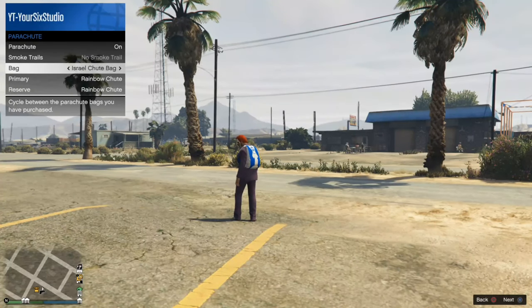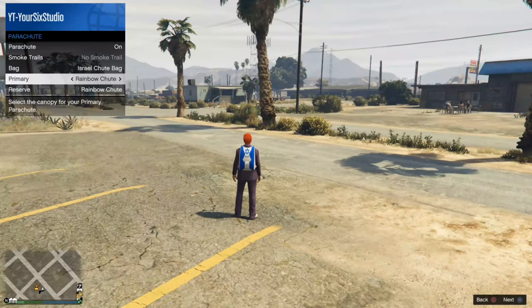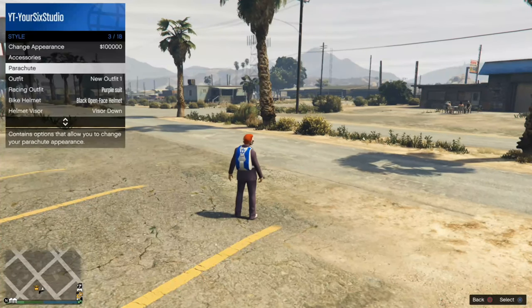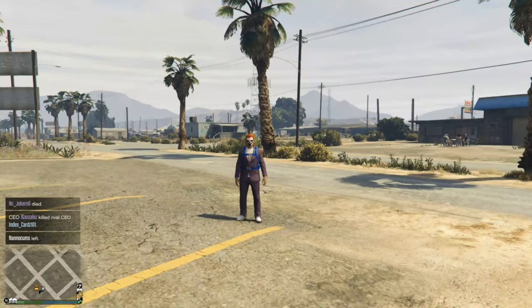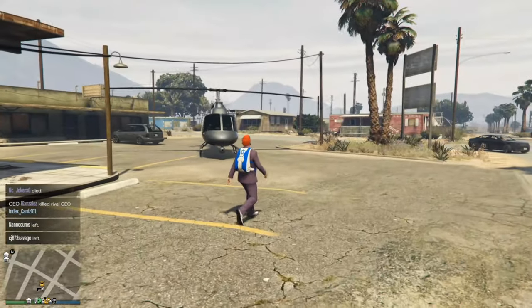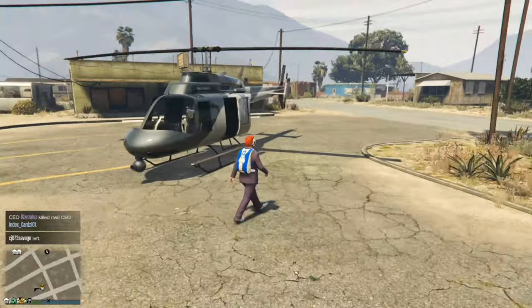Now you can go to Bag and change the bag to a different bag that you bought. Right now I have the classic chute and the Israel chute. Then I have my primary chute and my reserve chute. My parachute is equipped and I'm able to use it when I'm falling by pressing X on the PS4 and PS5 controller, or the A button on the Xbox controller. So it's very easy to use at any point in time once you have it equipped.